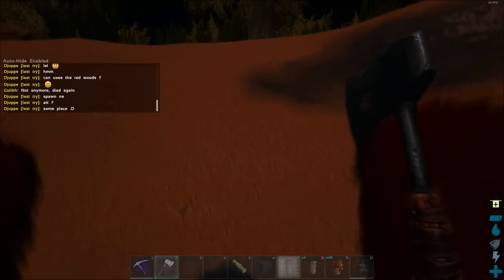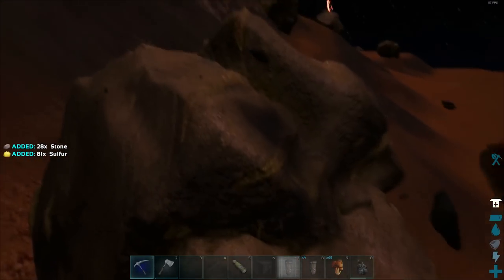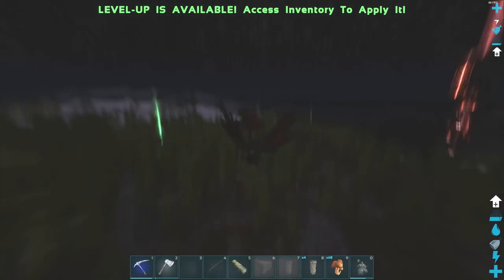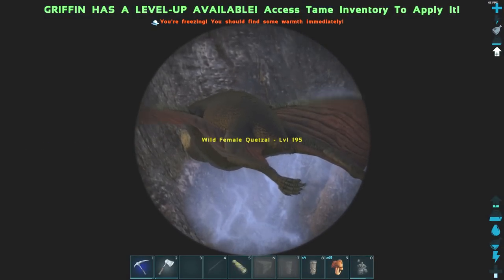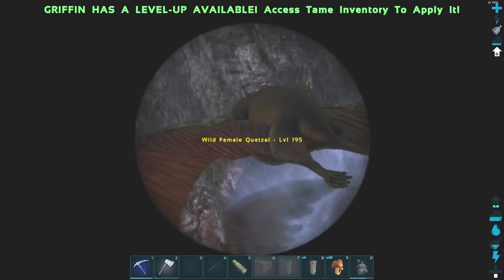I don't know if the flammable arrow is activated on this map for other guys, but it was on this server. So I got what I needed from in here, and I'm trying to get out. I was thinking I need to find a hole, but you can fly through it from the other side, so this was easy. And I will get my way home to make some flammable arrows. On my way home I actually found a quetzal stuck in a mountain. That's a nice glitch, right? That's an easy way to obtain quetzals.